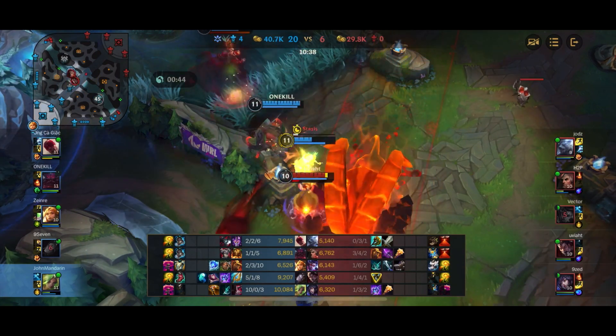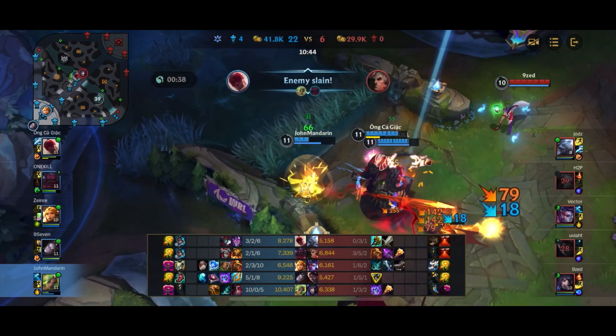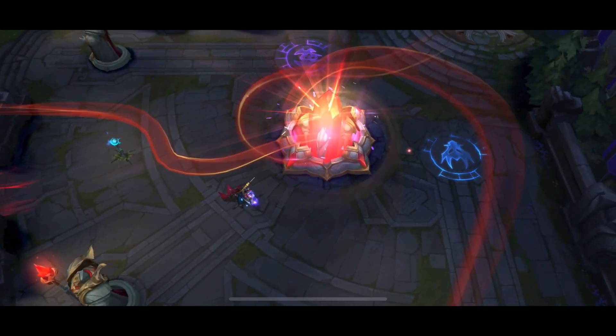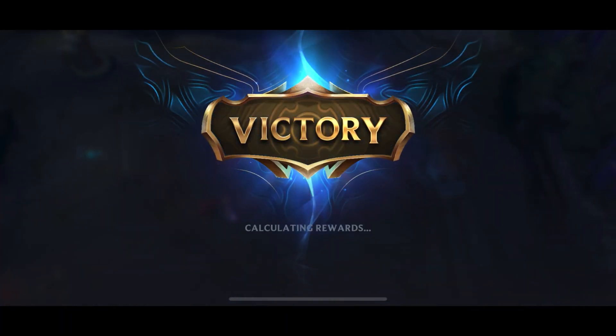I get caught, pop the ult into the Stasis, and this is exactly what I was telling you about — my team is able to buy time, I'm able to turn the fight around, and we basically kill both Darius and Swain. Ahri is the next target, but the enemy team has had enough. They surrender, and it's just a really, really stompy game.